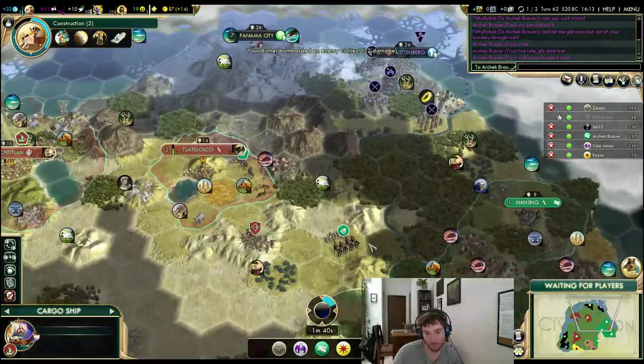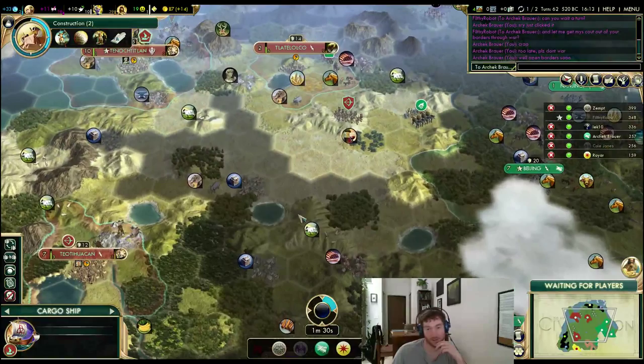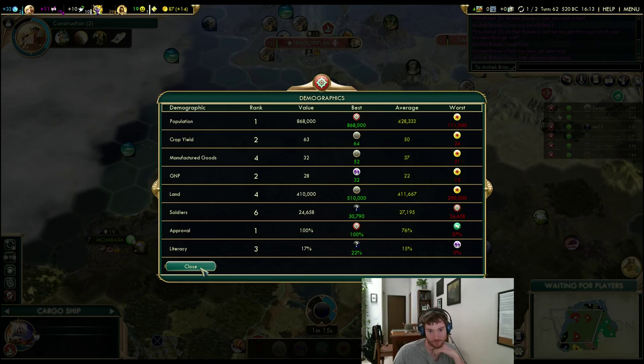I don't like my position — I need another city. The only city that makes any sense is right there, and it's really really close to everyone. And Mombasa, I guess — this is a reason to get some military, to go for Mombasa. Lekka is killing it on science and I'm not in good shape. Our manufactured goods are crap.